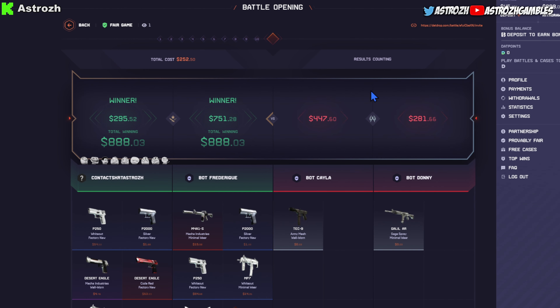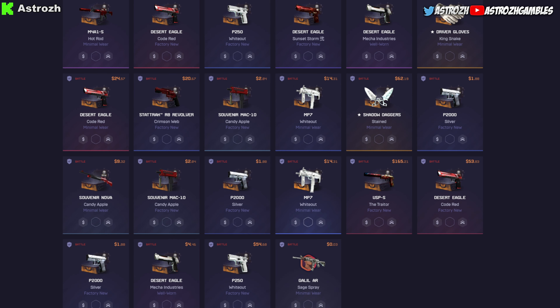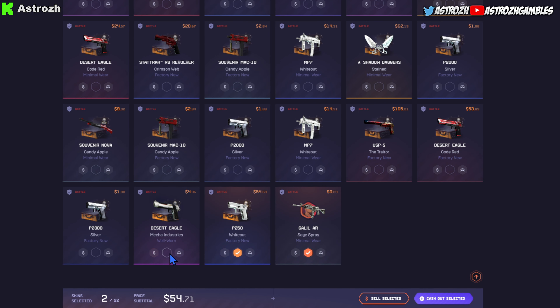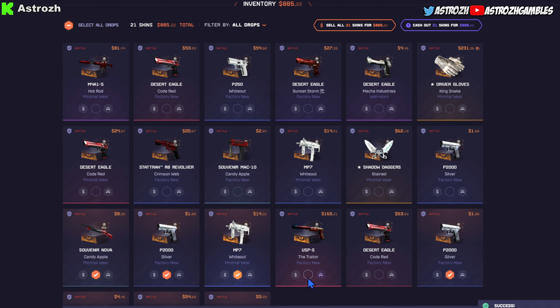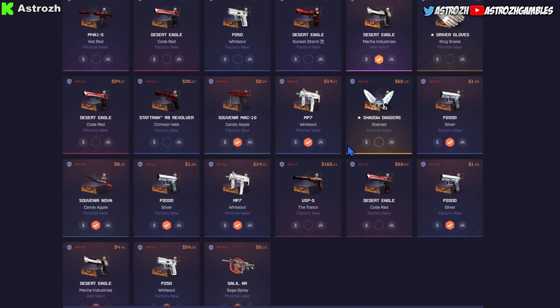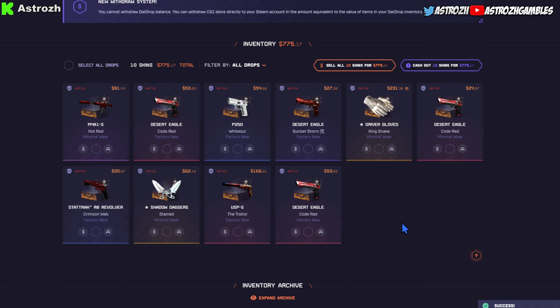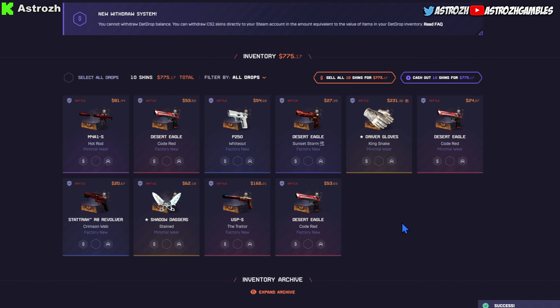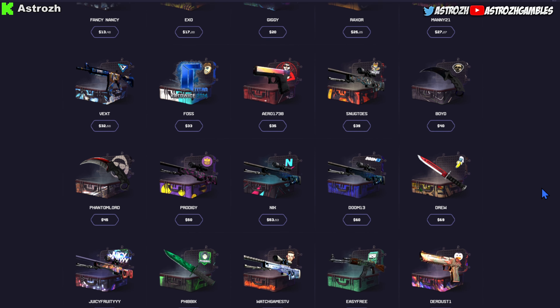$888.06 — what we're gonna do is sell all the little ones that we don't need. We're not gonna worry about cashing out anything under $10, we're gonna sell those. Sell selected — there we go, sell selected, $110. Nice, we got $775 ready to cash out, we got $158 left in the bankroll.